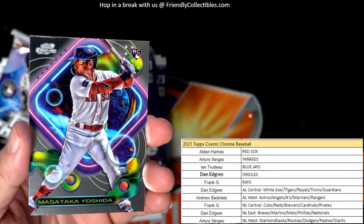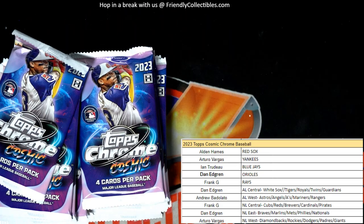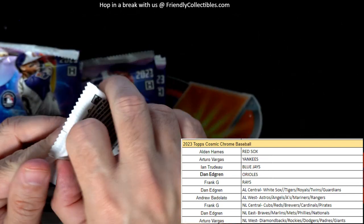There are two Launched Orbits per box, so we just got the first one — it's the Pete Alonzo. And there's a nice Yoshida rookie card going out to Alden! First pack and you got a Yoshida rookie — there you go!